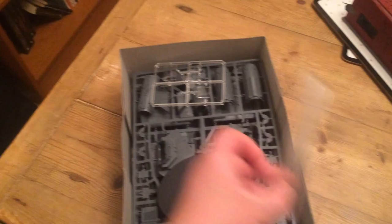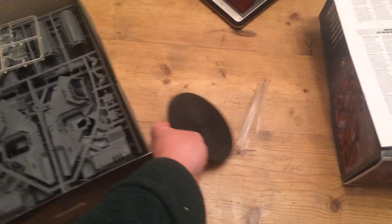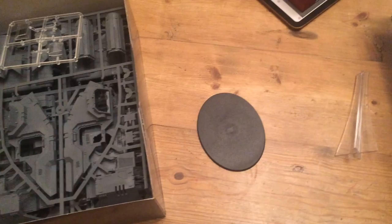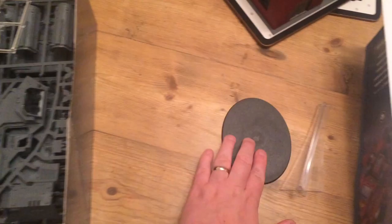We've got our standard bits in here. So we've got our flight stand and a nice big base. When you put the stand on there you can see you've actually got loads of free space on there. And to a player or a painter like me, when I see all that free space, I'm thinking conversion and scenic base — so that's a nice little opportunity.